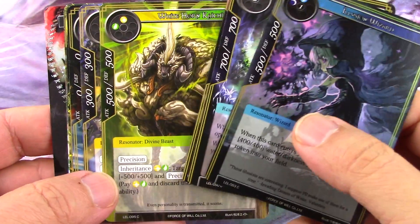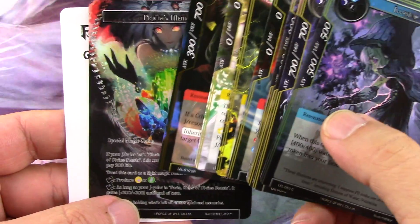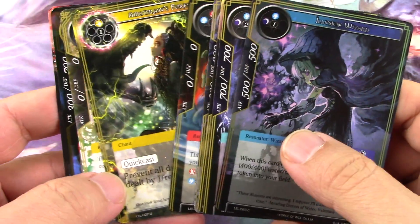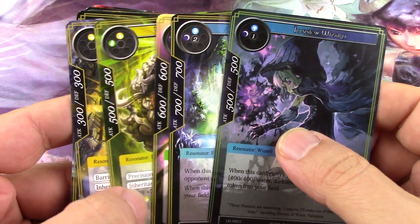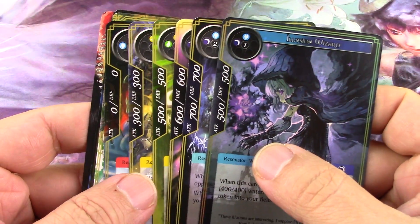Now Legacy Lost and Return of the Dragon Emperor, the two sets that are in the middle of the cluster, are a lot like the Ravnica sets in Magic where there's a lot of two-color cards and five of the two-color pairs are in one set.